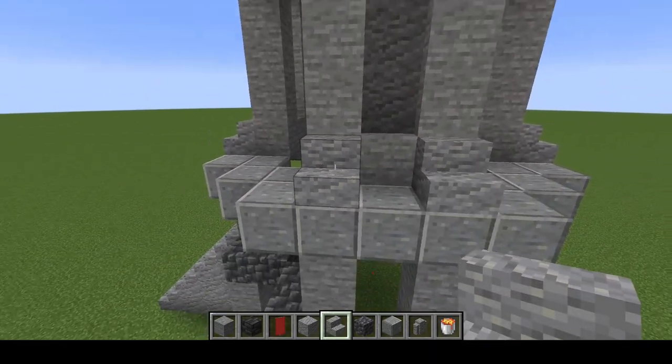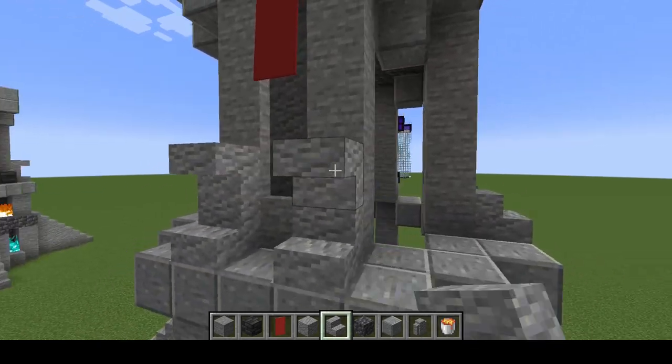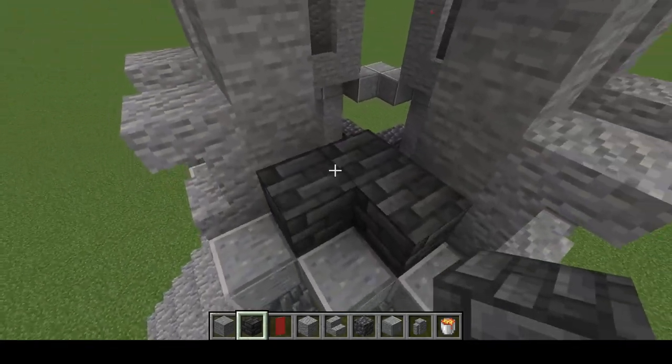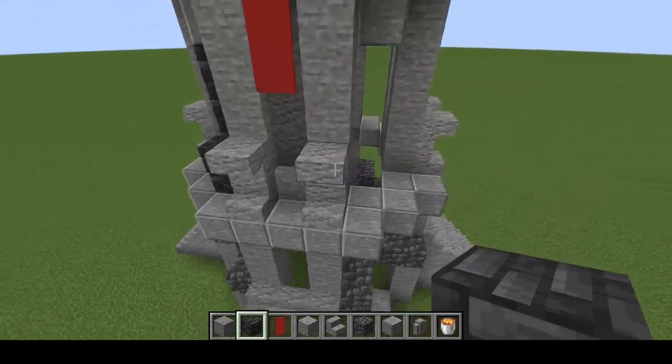On top of our previous stairs, we're going to place upside down stairs to create a nice little C shape. Then in the corner, we're going to put a little L of deep slate tile and bring that all the way up to the top.